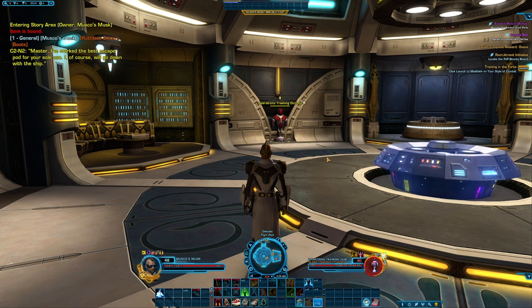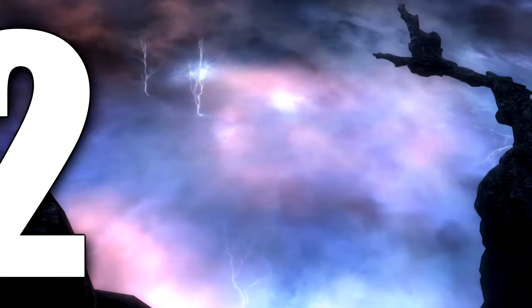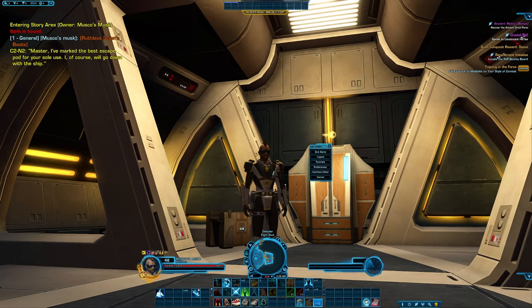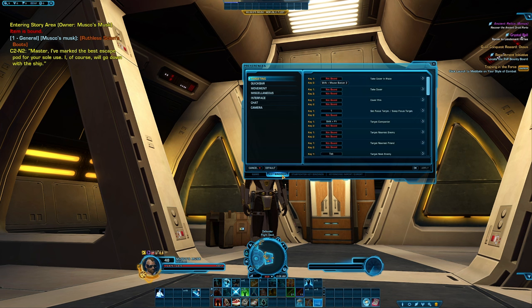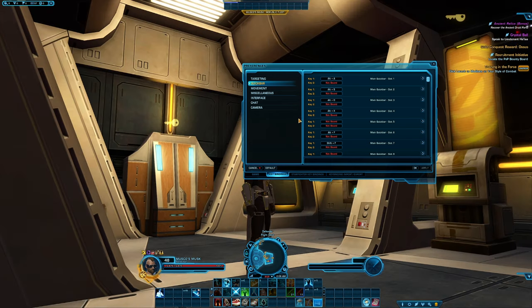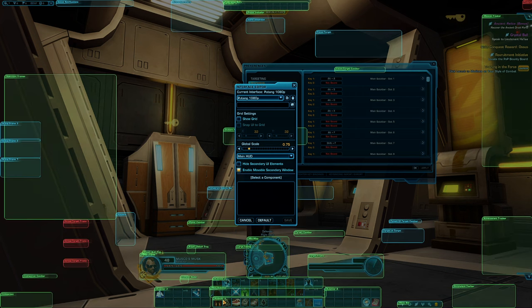By pressing left Alt+F while targeting an enemy, this will automatically bring up your focus target. This is a good way to keep track of somebody in PvP if you need to heal or protect them, or a good way to keep track of the boss's health in a raid. To change your keybindings in game, go ahead to your preferences menu and at the bottom you will see some more menus. Keybindings is the next tab along, with different segments to change different keybinds — the quick bar tab is probably the one you're looking for. Make sure you match the correct quick bar to the correct keybind; by opening the interface editor at the same time, you can see exactly which quick bars you're dealing with as they are labelled.